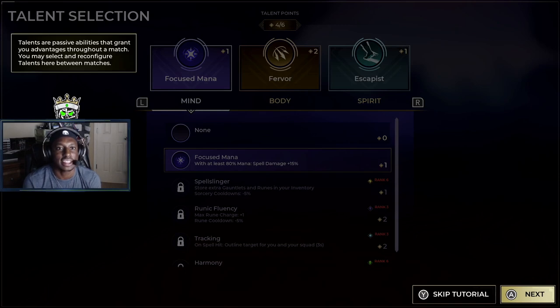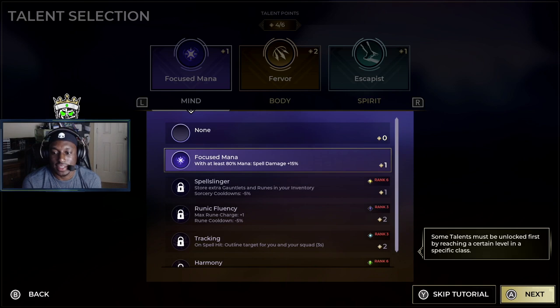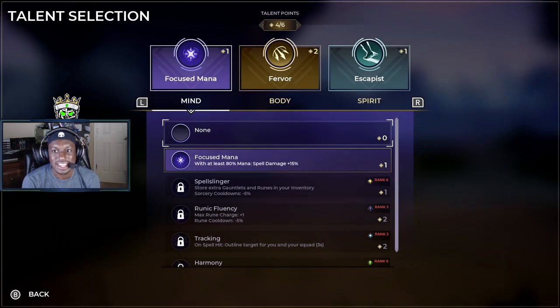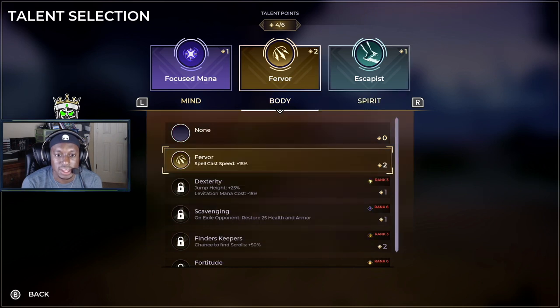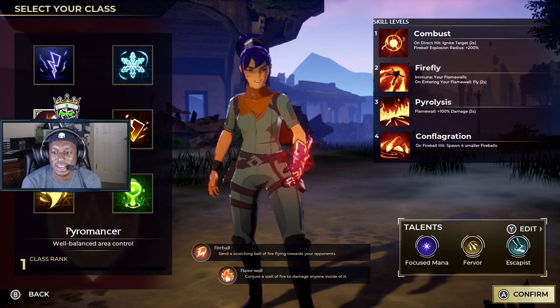Looking at talents — these are passive abilities. We don't have that many unlocked yet; I think you grind to unlock them. I need a new grindy game. I've been playing Fortnite for a long time and I just feel like I need something fresh. Options include damage taken, run speed, and spell cast. Let's confirm and hop right into a game.